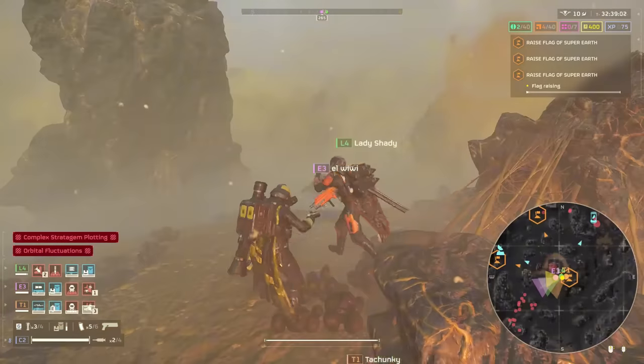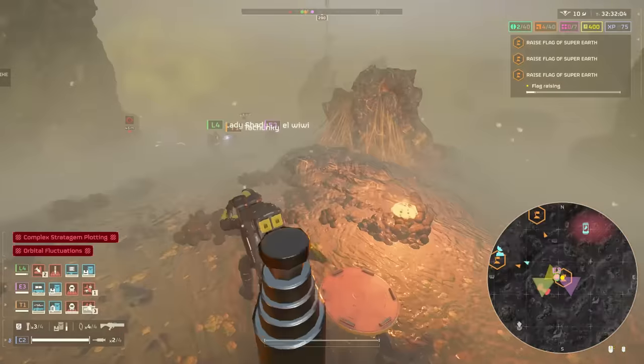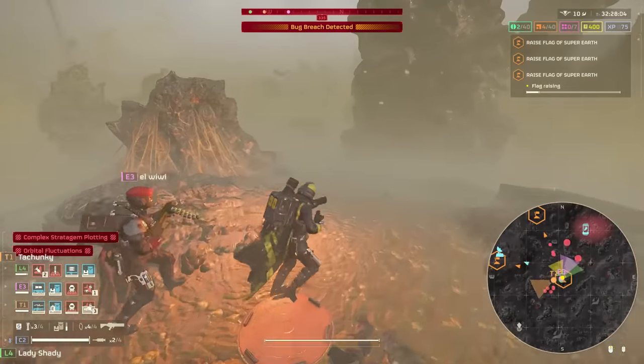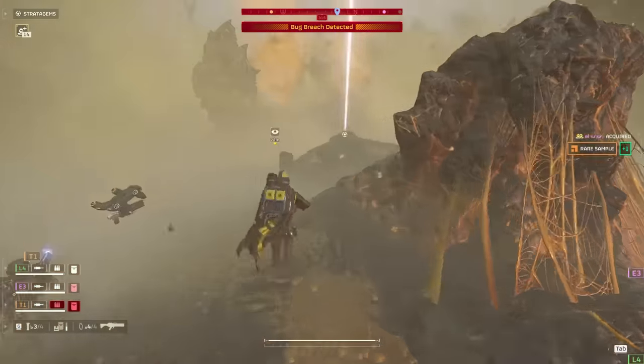I got a patrol coming in from the west. We got incoming hunters — arc thrower, get on it. Grenade launcher, stay with me. We're gonna have a bunch of bug breaches coming in, so watch yourselves. Preparing my napalm strike — north by northwest. Hit that breach with grenades.